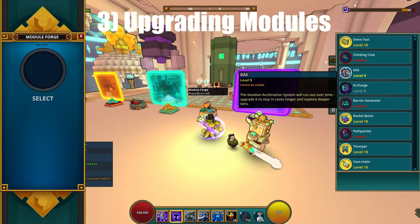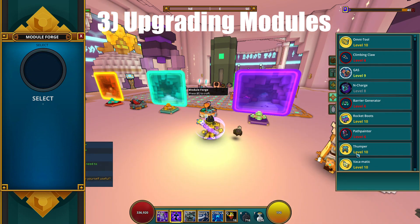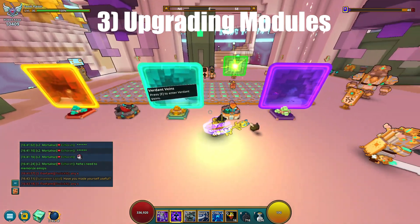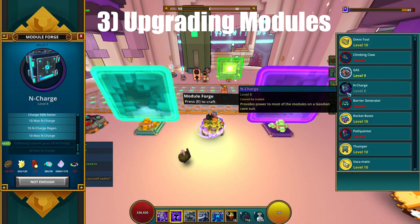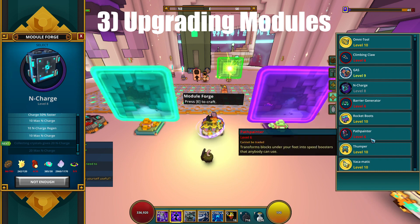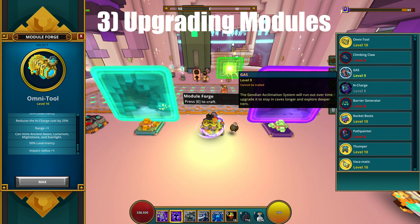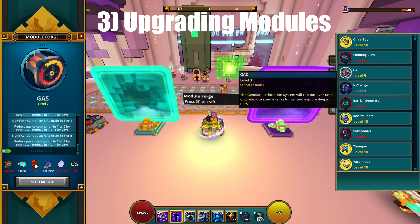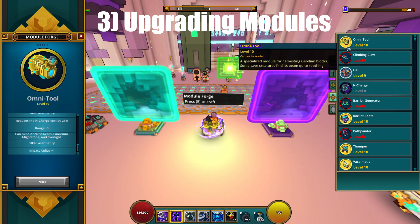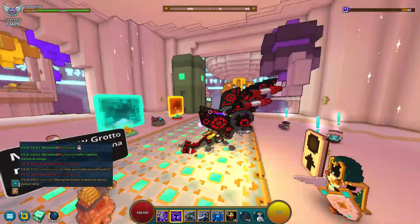Number three: upgrading modules. While I haven't upgraded all my modules to level 10, I've only upgraded four modules to level 10, one module to level 9, three modules to level 6, and one module to level 8. Upgrading each module to level 10 costs around 200k flux or more, which is expensive. Each module gives you 50 mastery, so I recommend upgrading specific modules to farm your crystals — because more crystals means more mastery. I have created a guide on the best crystal farming modules, found in the description.